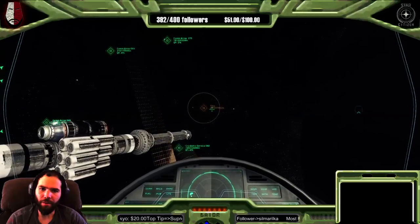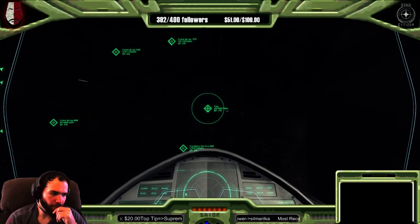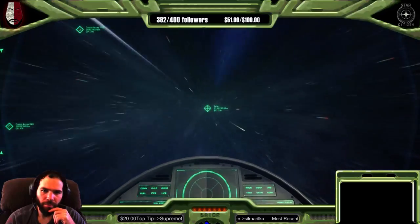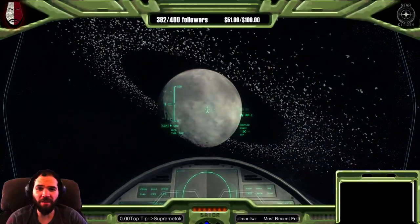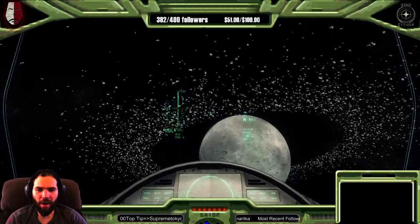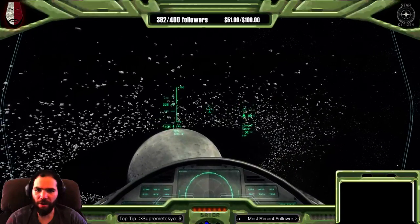There's Yella. So here we are at Yella. Yella has a ring around it, which is very interesting. As far as I know, there's not too many moons that have rings around them.